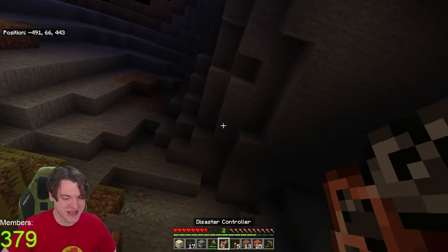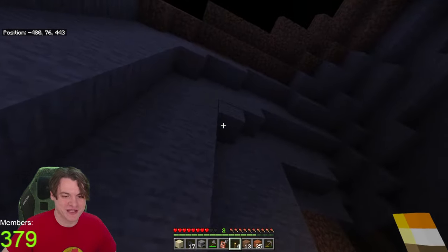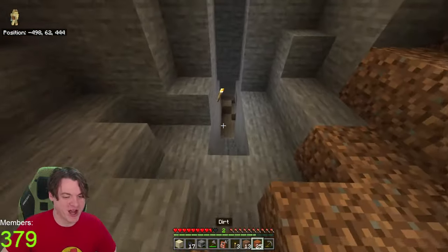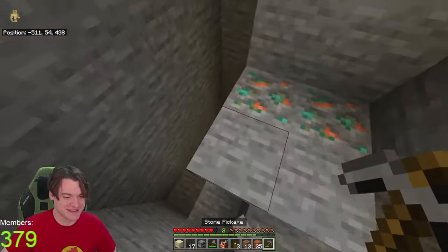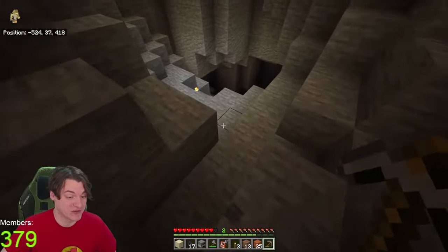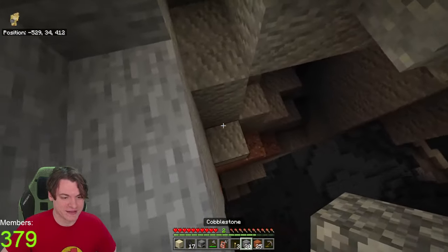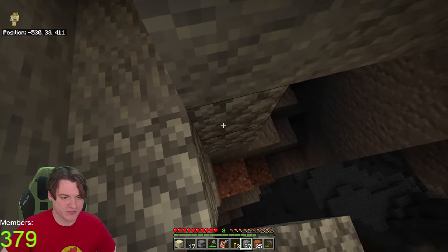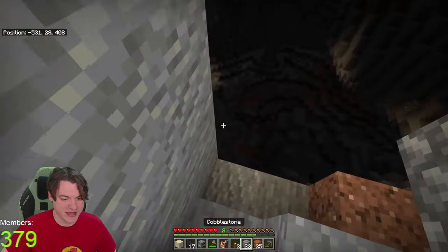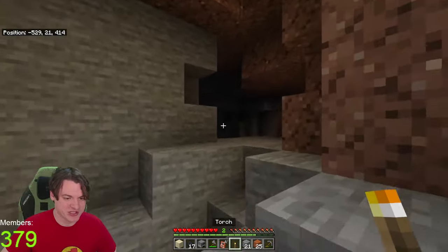We're going to see if we can find any iron around here - that would be life-changing perhaps. We'll just go straight down. Sometimes in Minecraft taking the risk is how you get the win. I'm just going to hop into the cave that probably has redstone and then I'm probably going to get redstone and probably not die. So block down here, block down here, block down over here, and another one over here.